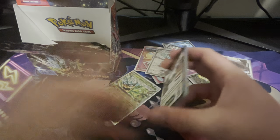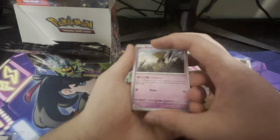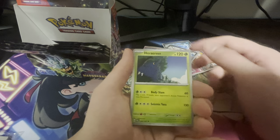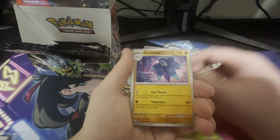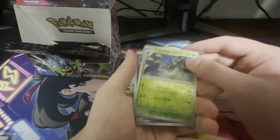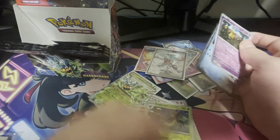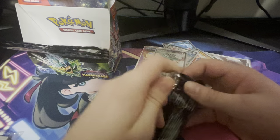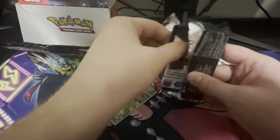Nine packs left, I believe, if you include this one. We have an Abra, Snorunt, Chimecho, Chimchar, Heracross, Love Ball, Glamour, Trevenant, Togedemaru, and Walking Wake. You know what would be cool? I've gotten the Terrestrialized Greninja and the Greninja EX normal. Can we get one more different Greninja in this box? That'd be pretty nice.